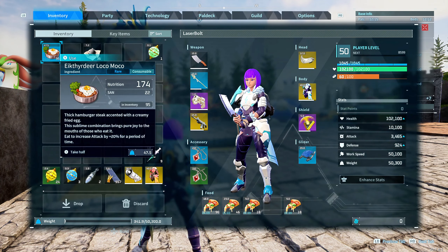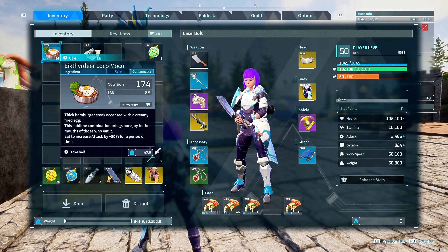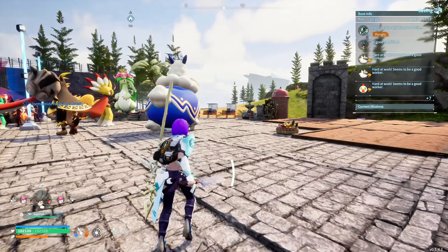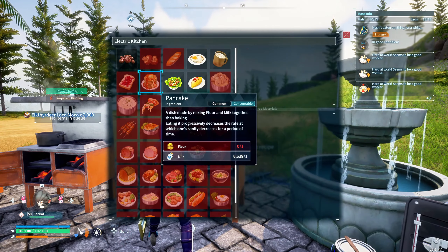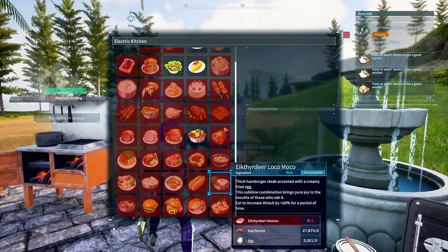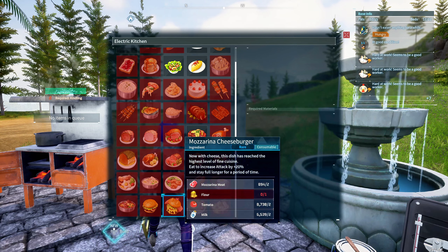For food, we're using something that boosts damage by 20%. That food is the Loco Moco, which gives us a 20% damage boost. The great thing about the Loco Moco is it's easy to make — all you need is deer meat, red berries, and eggs. It won't take much of a hit on your resources compared to the other option, the Mascarina Cheeseburger, which also gives 20% but requires flour, tomato, milk, and Mascarina meat. I recommend the Loco Moco — it's more viable and I have a ton of them.